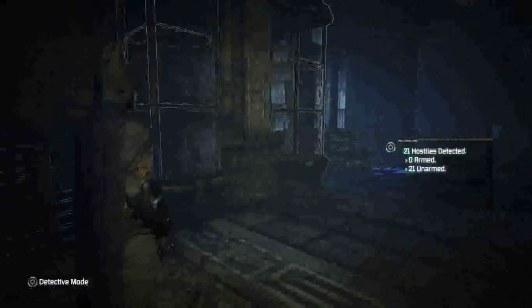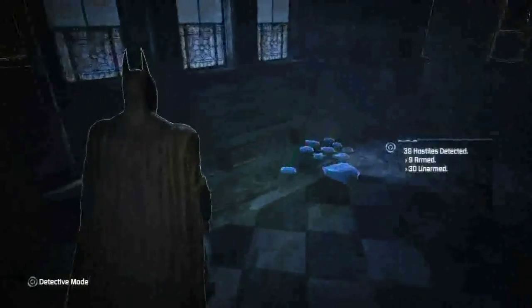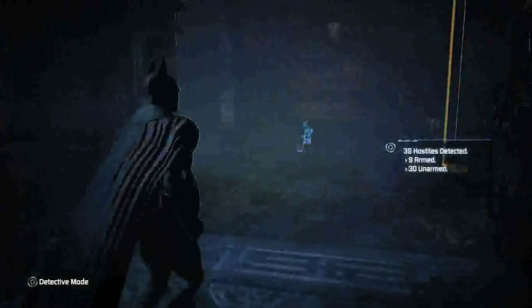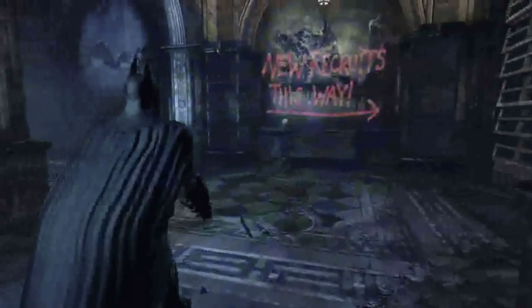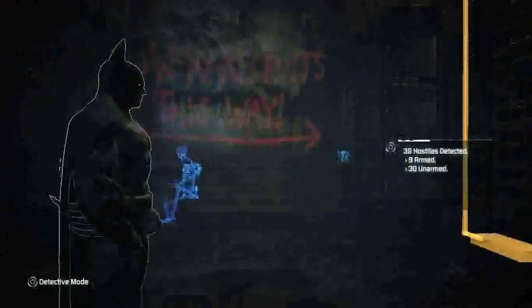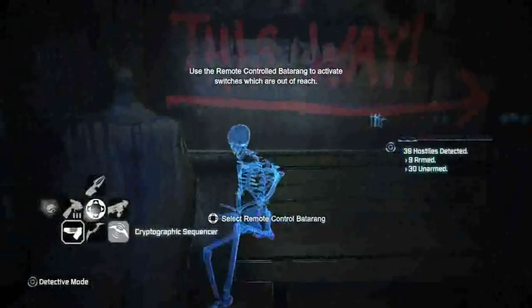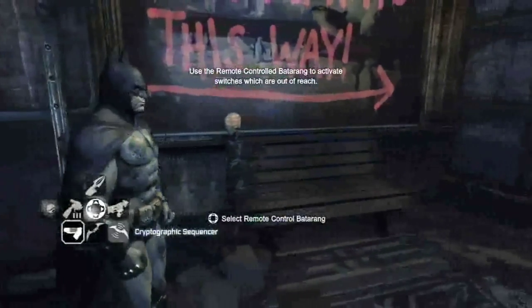I didn't think Batman could open doors. Did you see that bench move? It's alive — bench ghost. 39. What's the one just sitting there? A remote-controlled battery can hit switches that are out of reach. I love his internal dialogue. What's this? It's a skeleton. It's just a skeleton. But why is that highlighted?